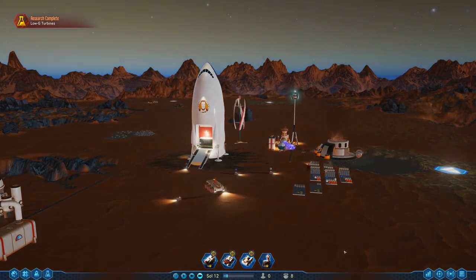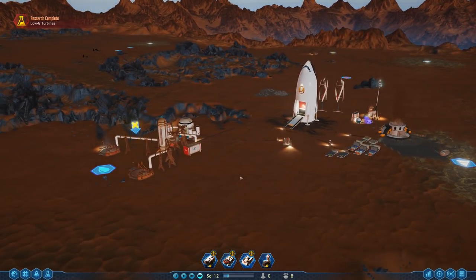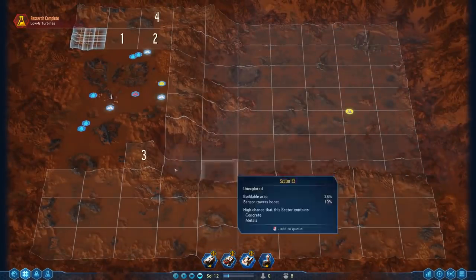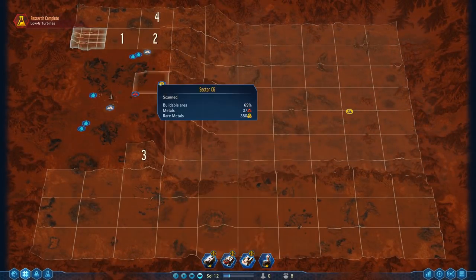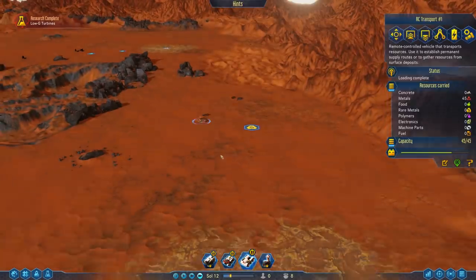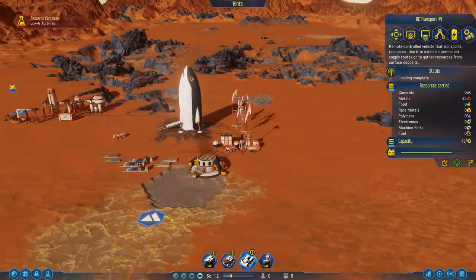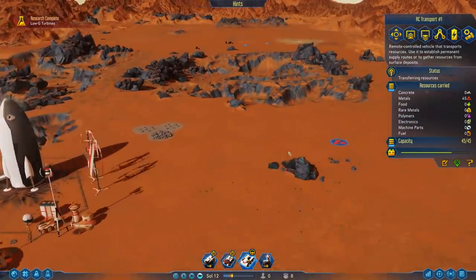As we continue on today, we got a lot of our base necessities down. We got our water and our oxygen production in there. We do have a couple good positions here to build up our first dome. Now we do have rare earth metals over on this side, and the rare earth metals are kind of nice to grab. So we're going to bring back our RC transport and put him to unload all of his loot over here.